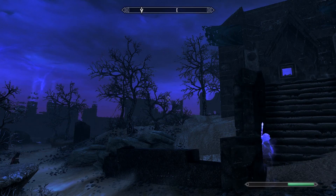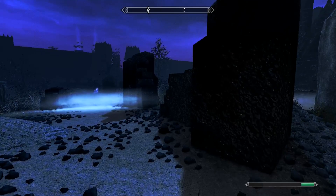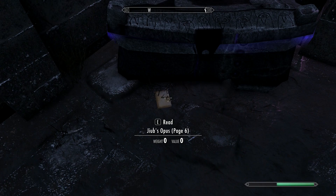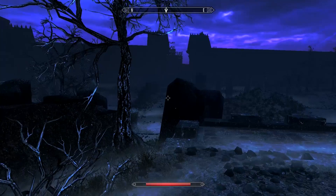From the first page, take a left down here and follow along the road, then cut off right here and go into this tower on the right. Page six of Jiub's Opus will be right here on the ground in front of this chest.